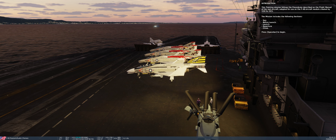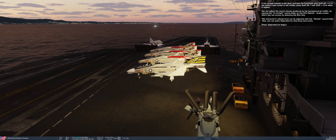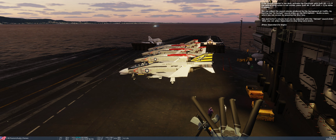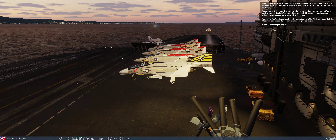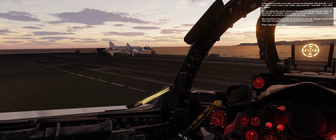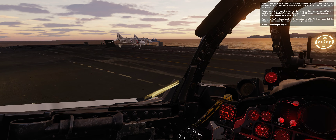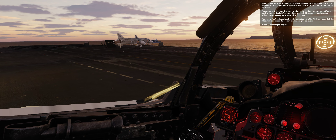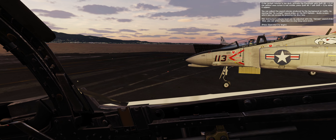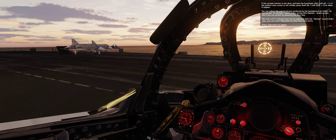Press spacebar to begin. If the cockpit interior is too dark, activate the flashlight with Left Alt plus L. If the yellow cross cursor is not visible, press Left Alt plus Left Shift plus C to make it appear. You can adjust the background air traffic sound volume by moving the in-cockpit sound slider on the DCS Options audio screen, accessible by pressing Escape. The instructor's volume can be adjusted with the helmet sound slider. You can also press spacebar to skip long voiceovers.